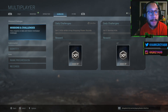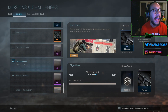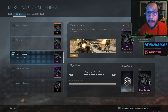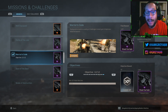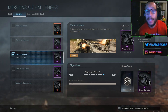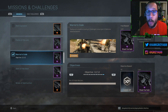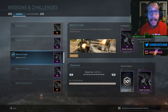So if you go into the Barracks tab in multiplayer, you can see Missions and Challenges — select that and towards the bottom area you can see the Warrior's Code. This is a free mission; anybody who has the game can go for it and get the reward. The Warrior's Code has 12 objectives and you have to complete them in order — you can't skip ahead.